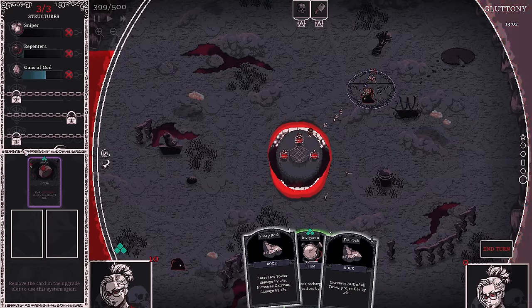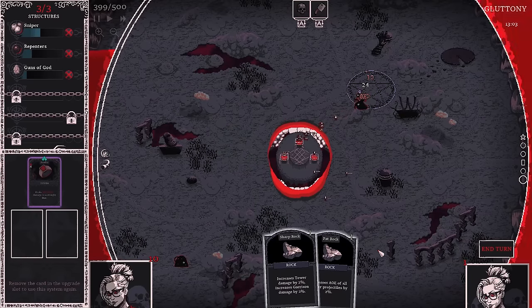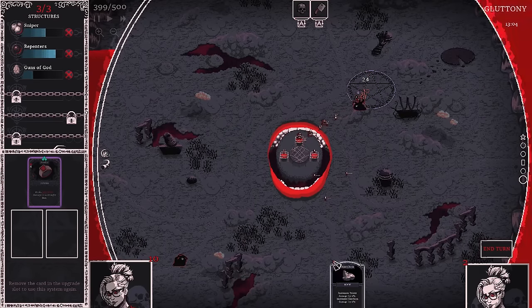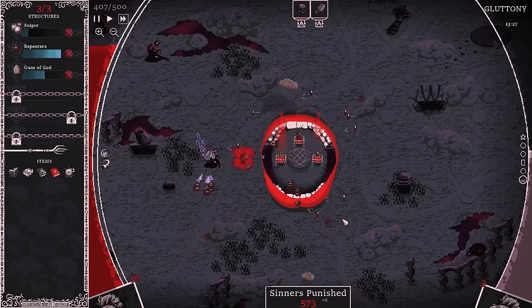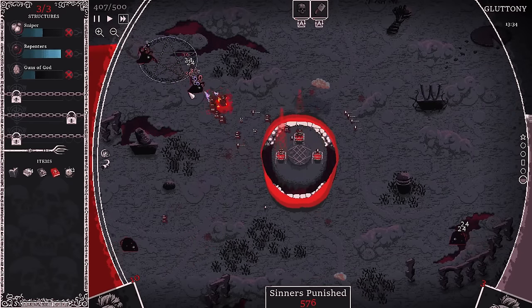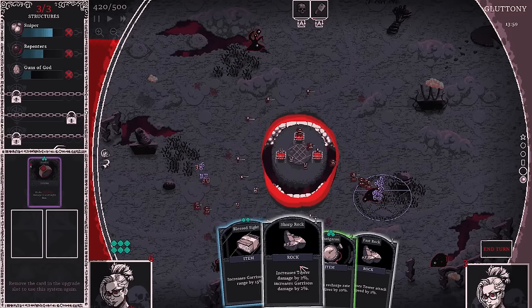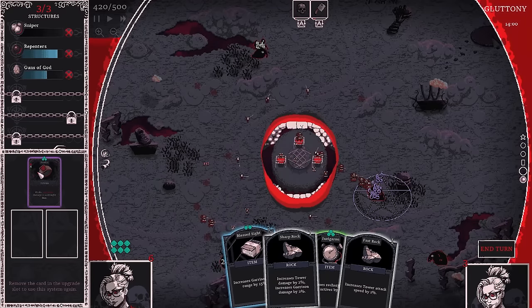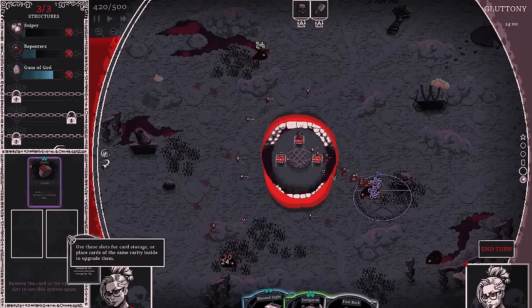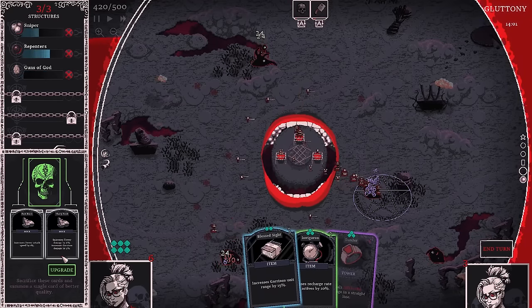I can't use this because I want to keep this purple. I'm not going to upgrade these rocks to a green. Active recharge rate is fantastic, and I don't care what these rocks do — we'll just use them. We got three garrisons now. They're getting very close. I did get a blue — I can make this into a green, the blue into a purple, then upgrade the purple to an orange if I want. I'm going to take the major risk and do that.